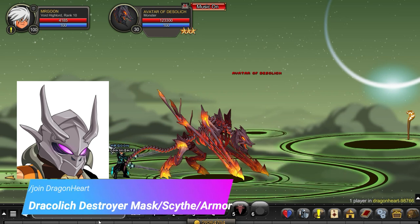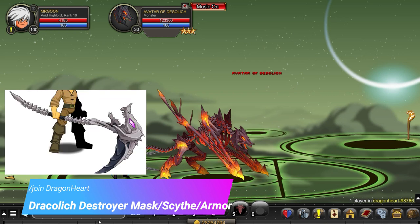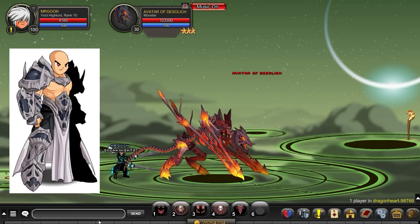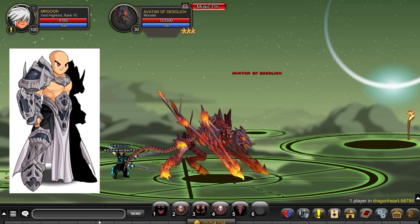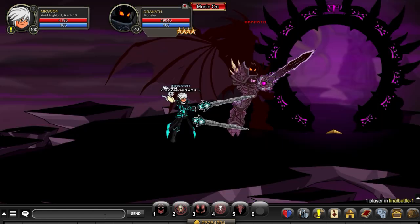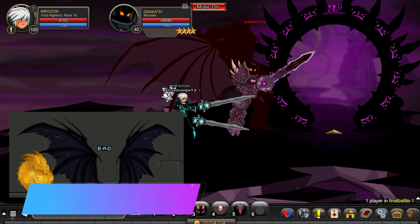We have got the Draculich Destroyer, Mask, Scythe and Armor. They all drop from the same monster — the Avatar at Join Dragonheart — and it's definitely worth going along and farming for. Although it is 1%, none of the items are AC tagged, so it may clog up a bit of your inventory space if you do fancy getting them.